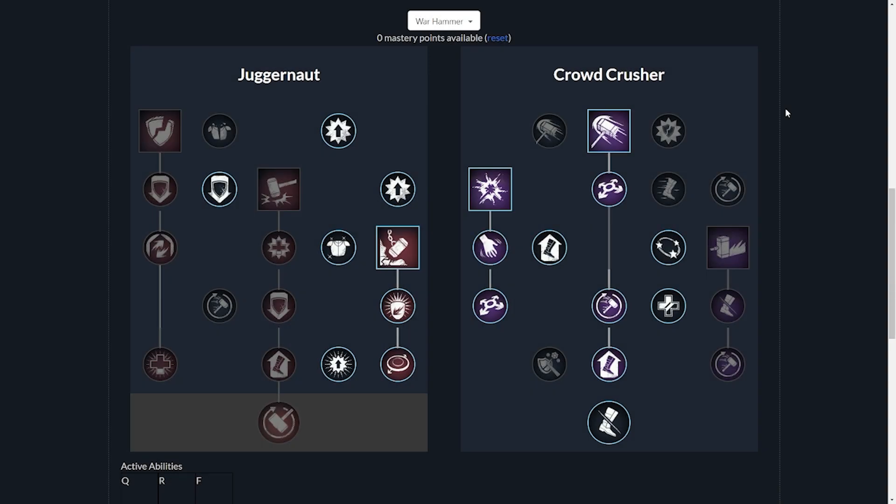Moving into the Warhammer trees, what we're focusing on here obviously is crowd control, crowd control, crowd control, as well as any other passives that are just going to help our crowd control or help us deal extra damage or anything like that. The Warhammer has so many goodies in these passives that you just can't pass up. So we're going to go ahead and start on the Juggernaut tree.